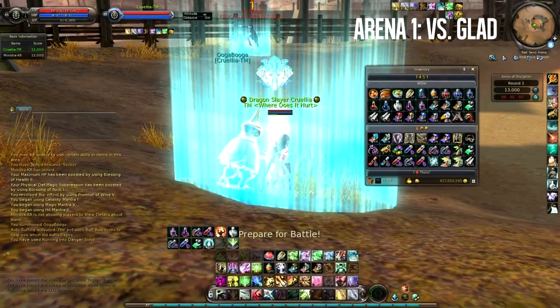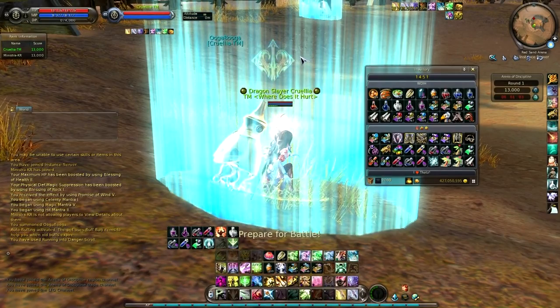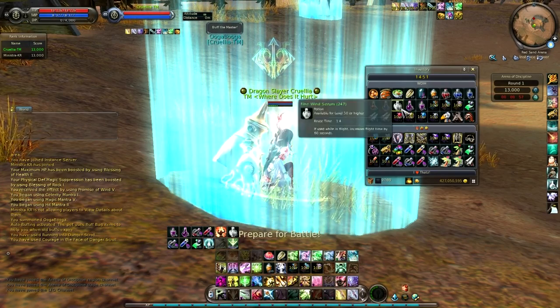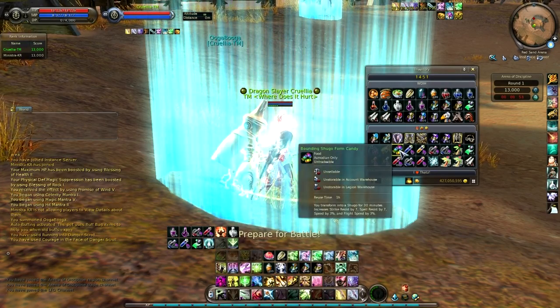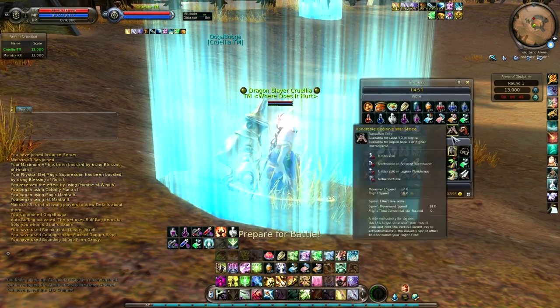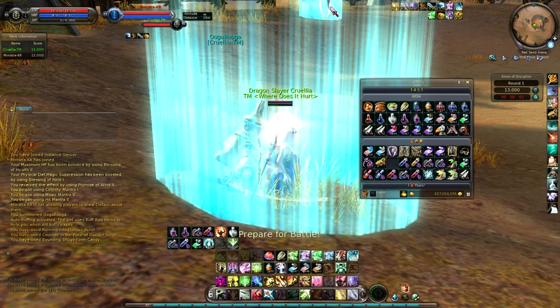Okay, this is the second arena so far. The first one took a while to pop, and this one took a pretty decent amount of time too. Might be an indicator that it's not really worth doing them right now, as it is only 3:30 in the afternoon. I have a gladiator. Let's use my Shugo candy that I got from the enchantment box, because it's totally worth using.